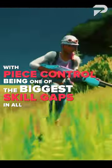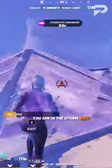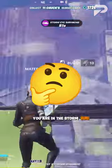With piece control being one of the biggest skill gaps in all of Fortnite, you need to be using the most up-to-date moves if you want to hang against advanced players. The move we're going to show you today has been around for quite some time, yet remains unused by the majority of players. This is the cone and wall method.